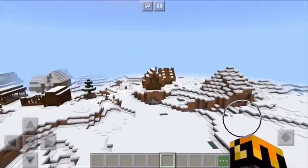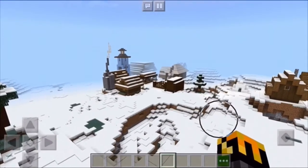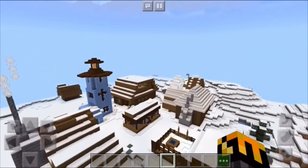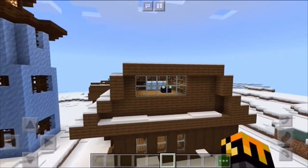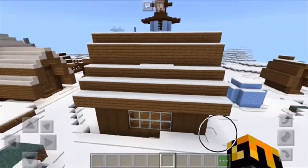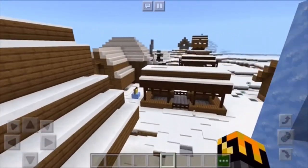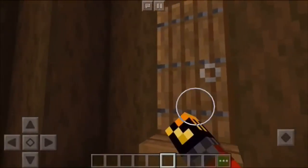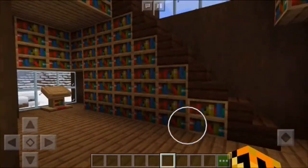I'm just showing you a little bit around the village. We are going to go to the library first — I'm going to show you the outside first. This place is coming along pretty well. We got an enchantment table in there, got some snow all over the roof. I'm slowly learning to build better in Minecraft.